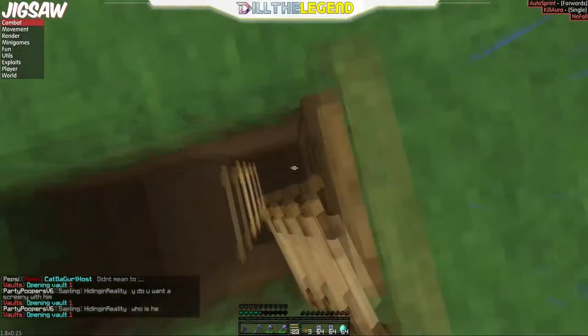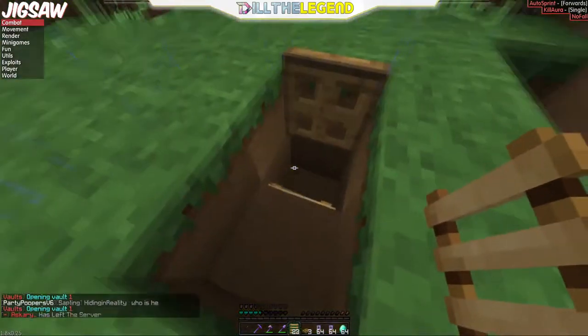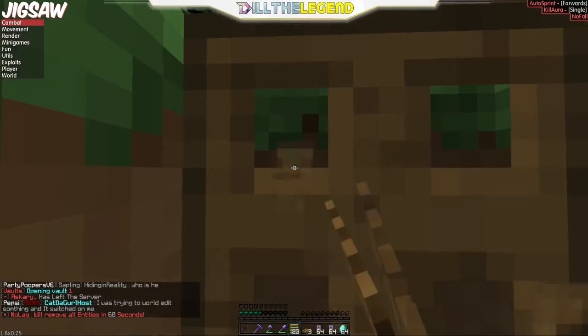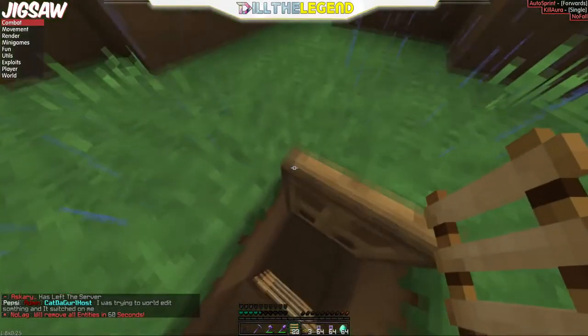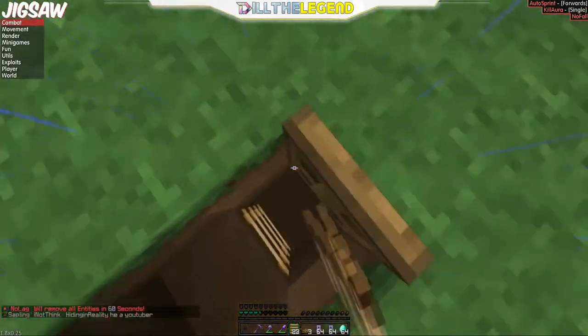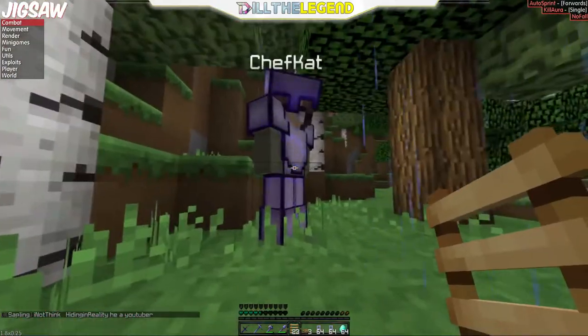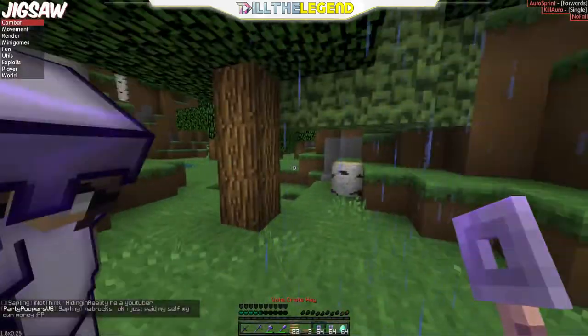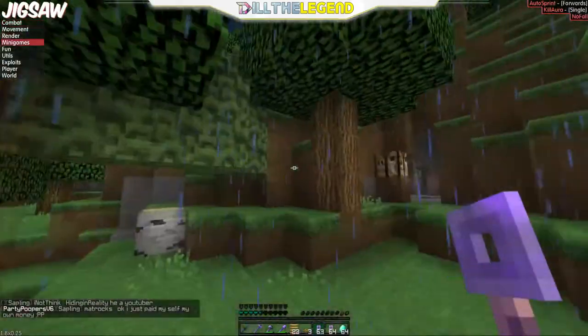I'll try doing it again, maybe slower for you guys to see. Walk into this little hole — the ladder has to be there on the trapdoor. Go up the ladder and you'll start glitching. Close this, keep moving forward, stop, and you'll see you're glitching. Shout out to Chef Cat for giving us some dope keys to dupe.